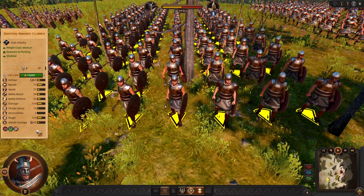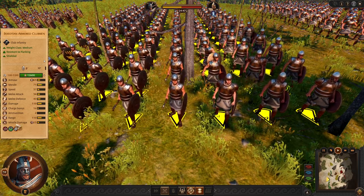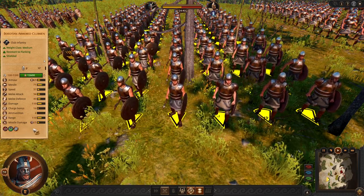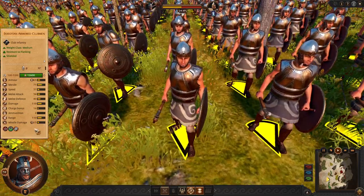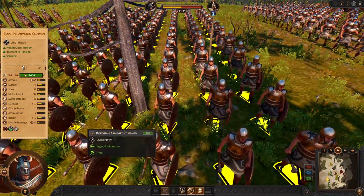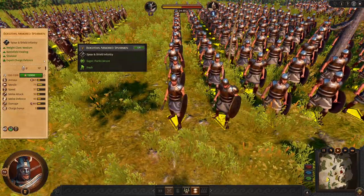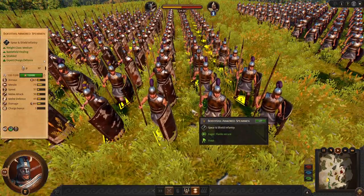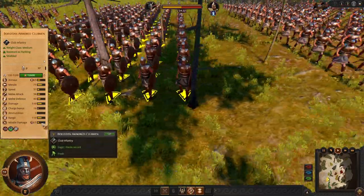Next we have the Boeotian Armored Clubmen. They are pretty good fighters, duelists, and resistant to flanking. These guys are solid — they have a strong weapon and you can reliably use them. You can use them instead of the frontline. The frontline option is able to heal up, so it's up to you whether you want to replenish more or micromanage more.